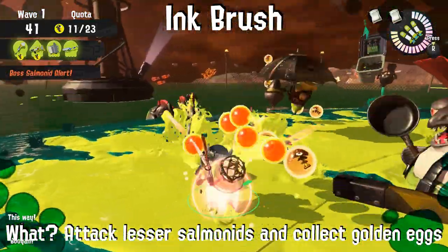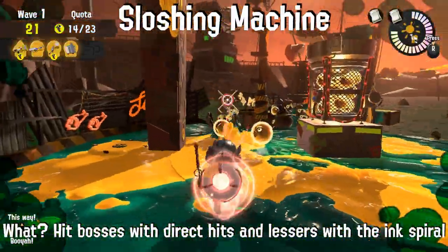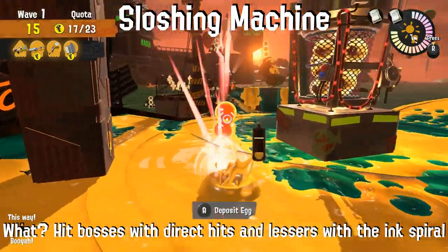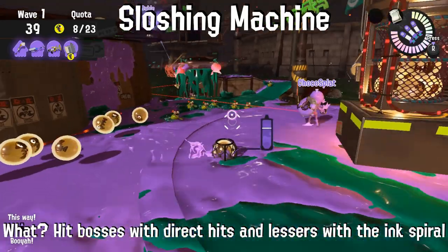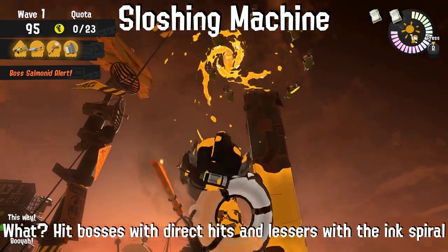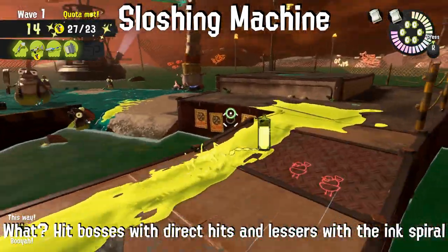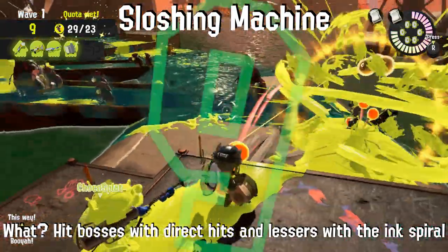Teamwork is crucial in Salmon Run, but especially with this weapon. You're much better off thinning the lesser salmonids and letting your team focus on bosses. Hit bosses with direct hits and lessers with the ink spiral when using the Sloshing Machine. This weapon is like a blaster on steroids — all enemies will get hit with the radius around the shot for 100 damage, clearing chums and small fries with ease. Hit bosses directly for extra damage. The exception is fish sticks, which should be treated like many small fries. The decent range also makes this weapon a good candidate for dealing with stingers, but be careful by the shore because of the low fire rate.